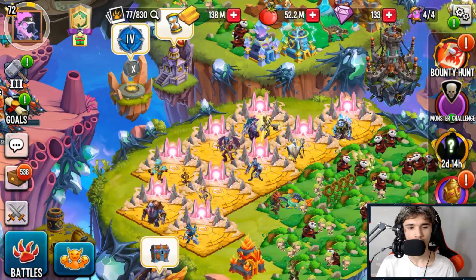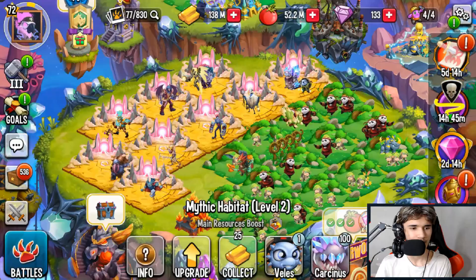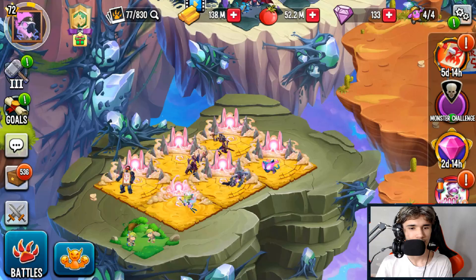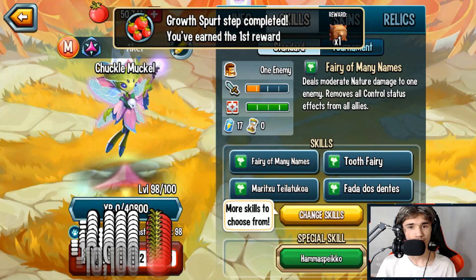Now I have lots of extra spots - you can place any monster regardless of rarity or element. I have tons of food, so I'm focusing on monsters that are still usable. Oh - Chuckle! I forgot I have this one. This is definitely worth feeding up to level 100; this monster is worth feeding and using.